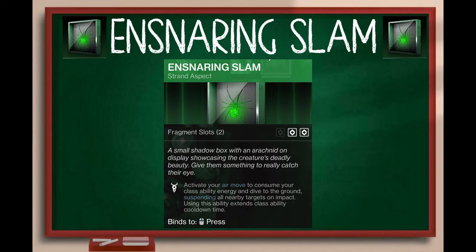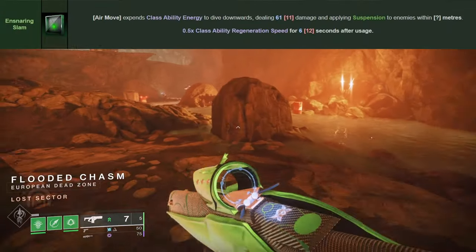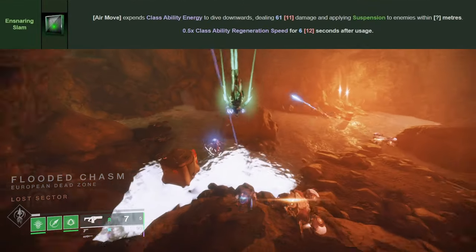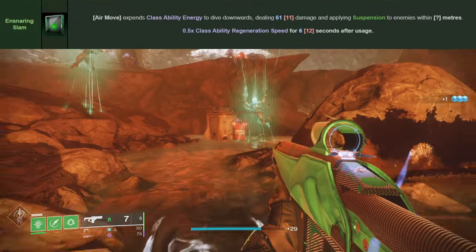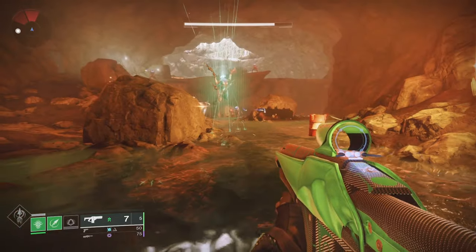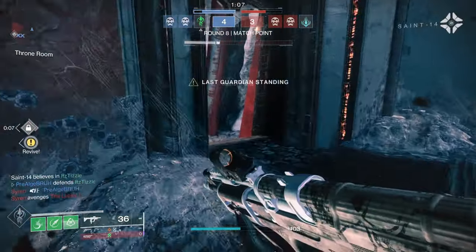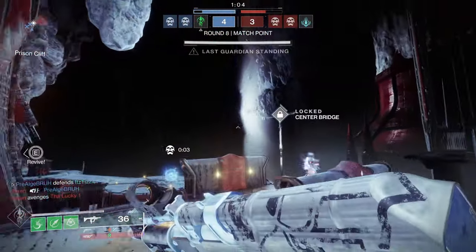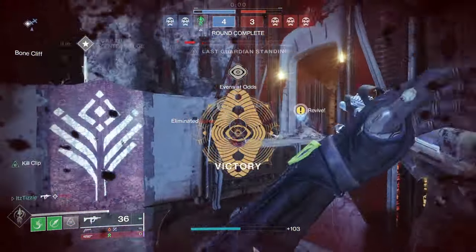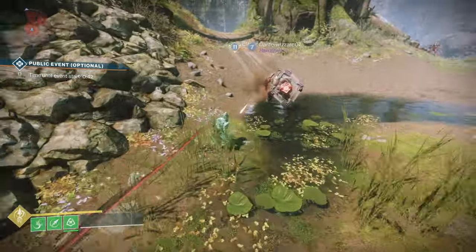The in-game description reads: activate your air move to consume your class ability energy and dive to the ground, suspending all nearby targets on impact. Using this ability extends class ability cooldown time. The Destiny Data Compendium shows us that this added cooldown time is 0.5x of our class ability regen speed for 6 seconds after we use this ability. So if you are running 100 mobility, it will take an extra 3 seconds or so to get your dodge back. This nerf is not bad at all — I have ran this aspect in PvE and PvP and can confidently say it's not really noticeable.